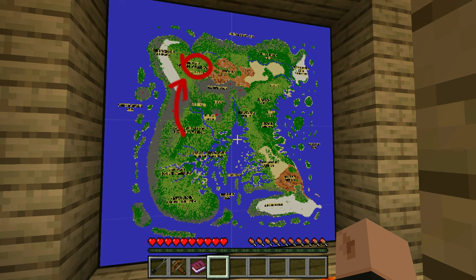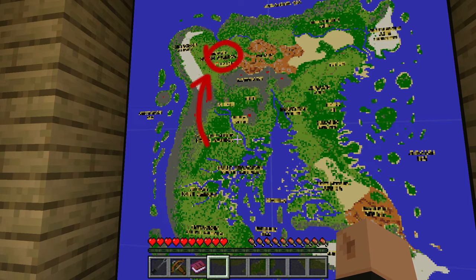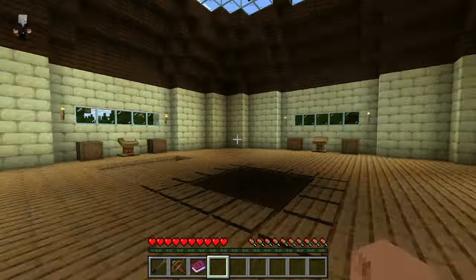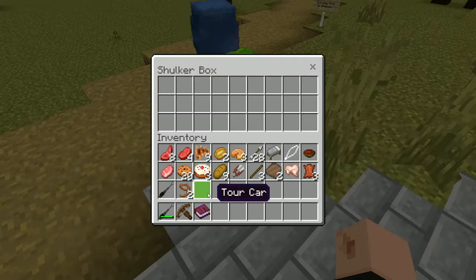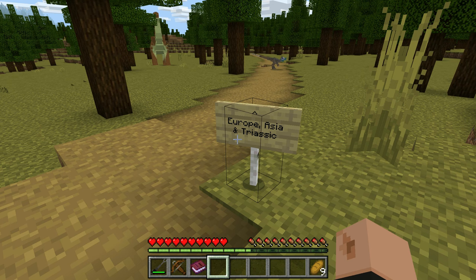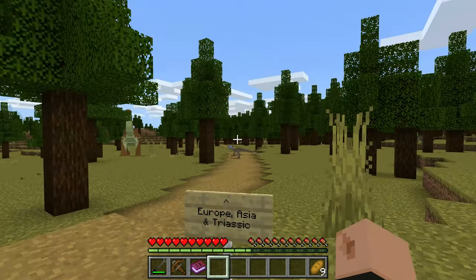Here's the map — 'A new way to wage war has come.' From what I know it's a pretty big map, but I don't know exactly how big. For some reason the tour cars are invisible. So we have Europe, Asia, and Triassic — those biomes.